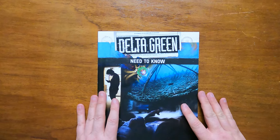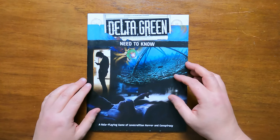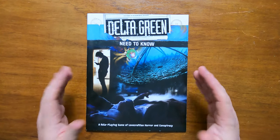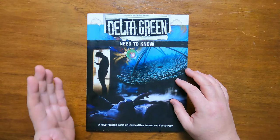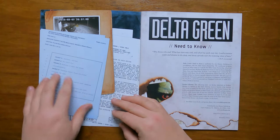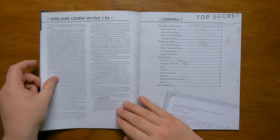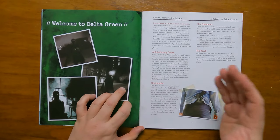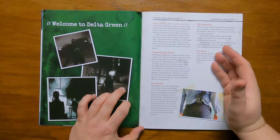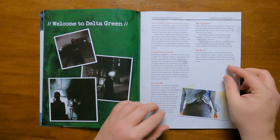As Need to Know contains an abbreviated set of rules that are just enough for you to get started, I'll skim over what is contained as I have covered the ins and outs of the system in plenty of other videos. After we get past the now expected array of all kinds of creepy documentation, open gaming license and content page, we move to Welcome to Delta Green, where it explains the usual what is a role-playing game, as well as what a handler and operation are and the results of their investigations.